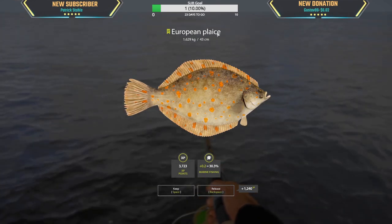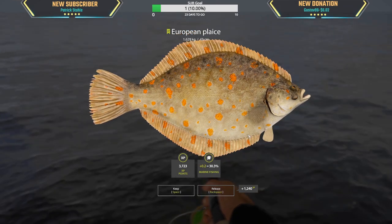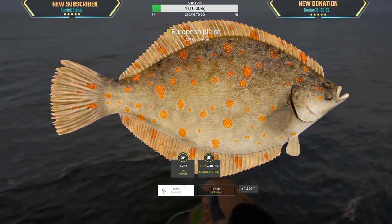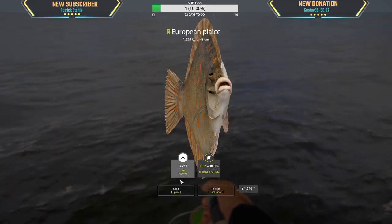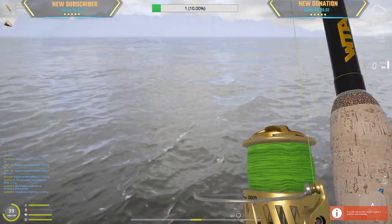European plaice, 1.6 kg — oh, I love the color, it's like fish spawn eggs on it. Look at the little derpy eye — no no no no, I love it! All right, another fish. What is this?